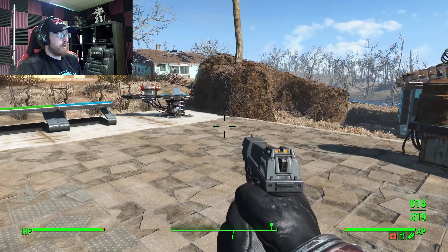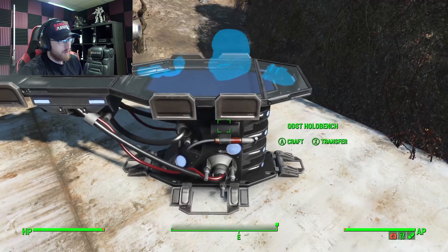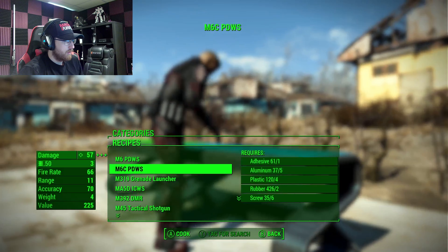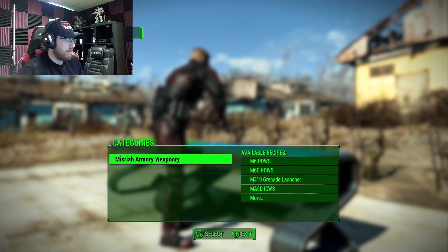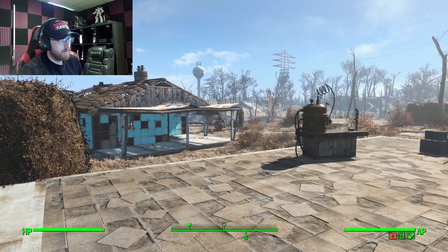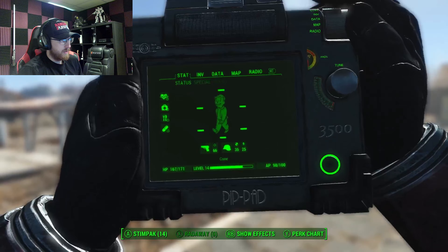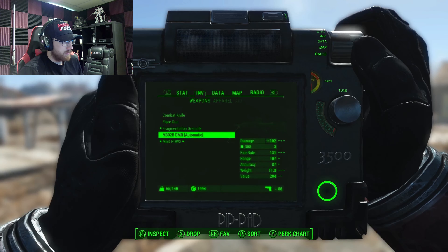Today I want to finish upgrading — at least get a better upgrade. I have the option to craft a DMR or the helmet. Here's my plan for the day: we're going to craft the DMR because I've got plenty of .308. Then we will go to Lexington, finish taking out the Raiders and Ghouls in there, and hopefully find a bunch more aluminum to make my helmet. Now the question is, when you build guns in this game, it gives you random attachments.